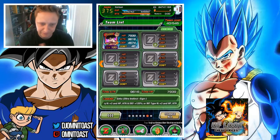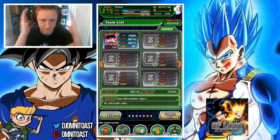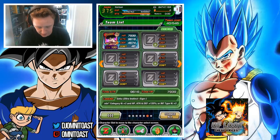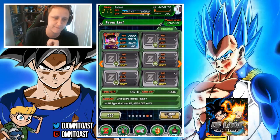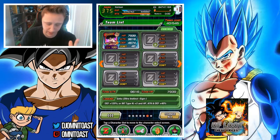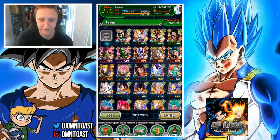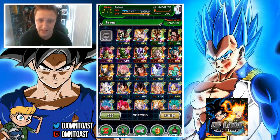There is one character that I'm missing on this team and it really bugs me, so I'll be putting a different unit in its place. The first unit would be TEQ Vegito Blue — I don't have him, but Vegito Blue is an extraordinary addition for this team. His passive allows him to do additional super attacks, and those attacks can be super attacks.